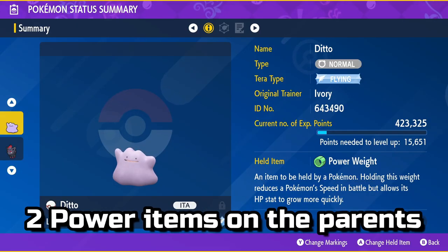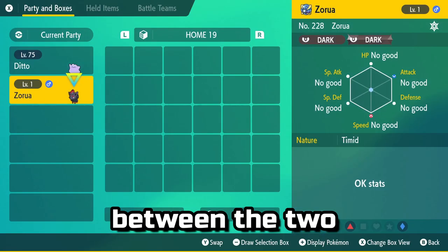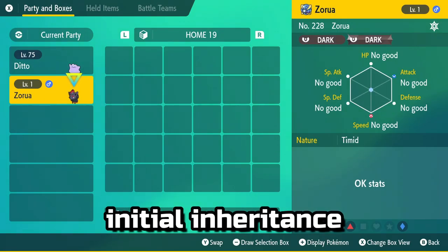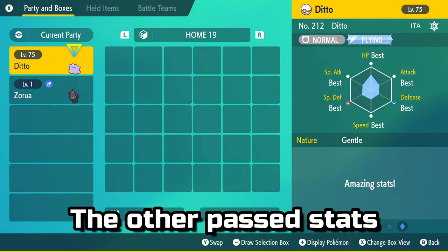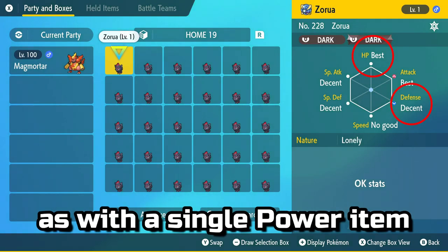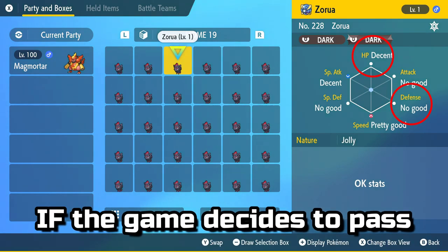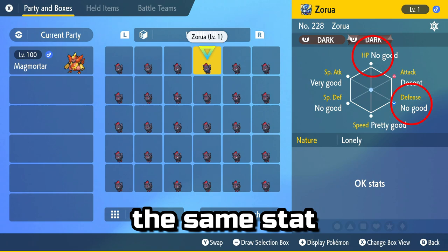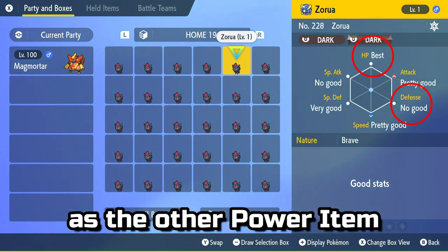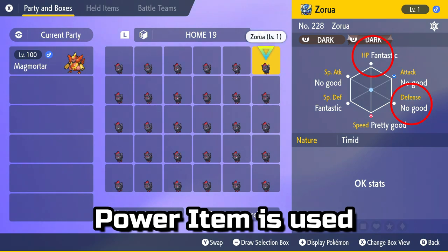If you use two Power items on the parents, the game will randomly pick between the two when doing the initial inheritance. The other passed stats will then be assigned at random in the same way as with a single Power item. The difference being if the game decides to pass the same stat as the other Power item, then the IV of the parent holding the corresponding Power item is used.